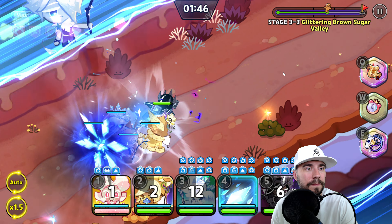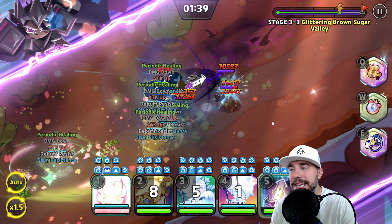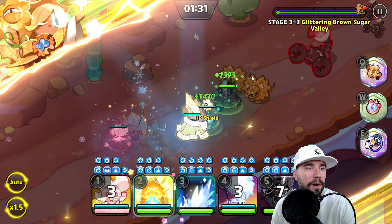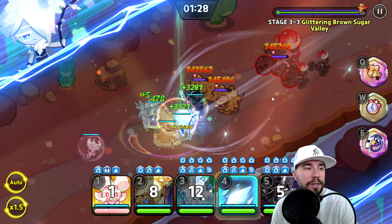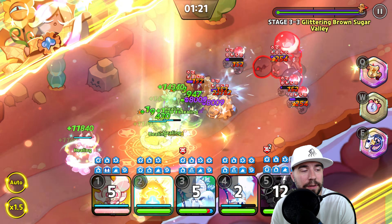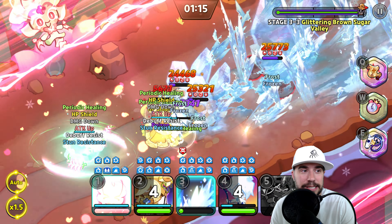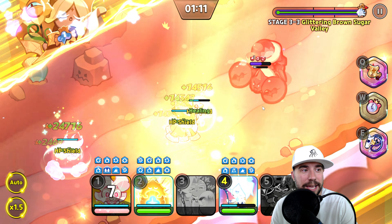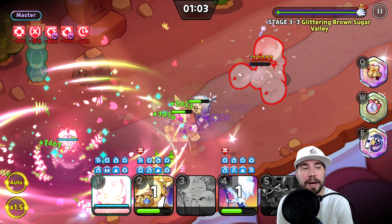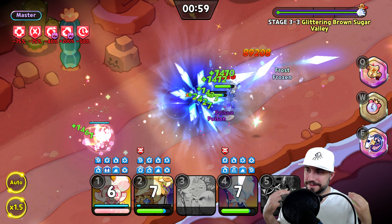Even though we can do this on auto, I recommend making sure you keep your healing on — especially before you get to the end boss or between waves. You want to keep these guys at max health. Getting an additional heal in there can help with survivability against these different mobs. Having Dark Cacao at full life at the end is going to be huge. Make sure you're getting all the stacks on as well.